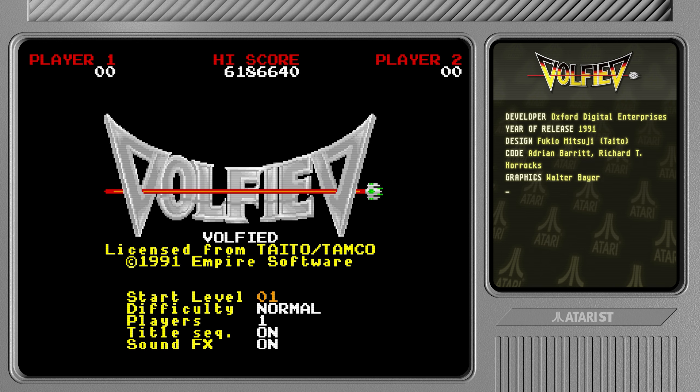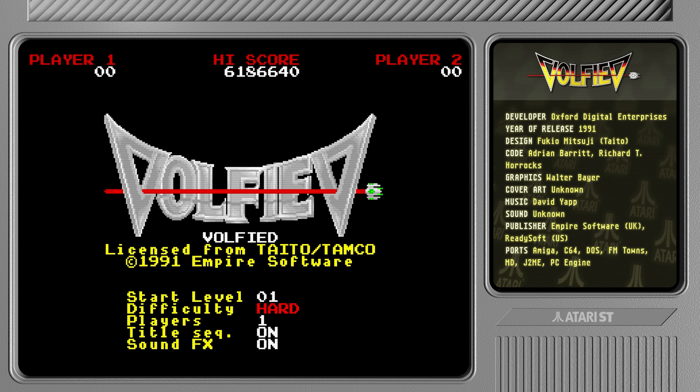I think I press fire to select the level. We have difficulty modes as well — let's go with normal. We can turn off the title sequence, which is cool, and also toggle the sound effects on and off.